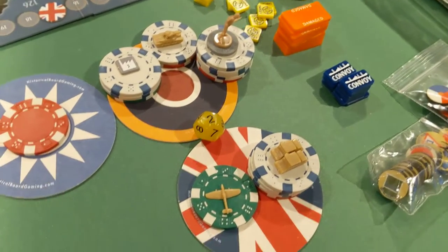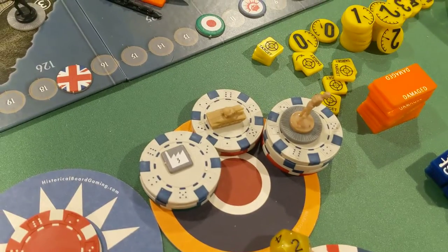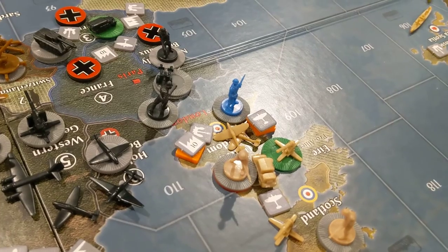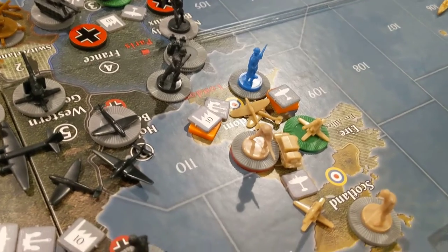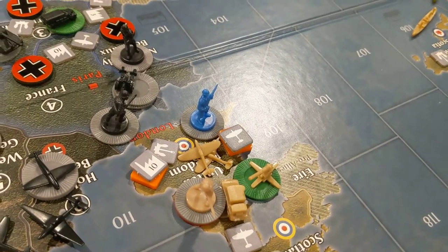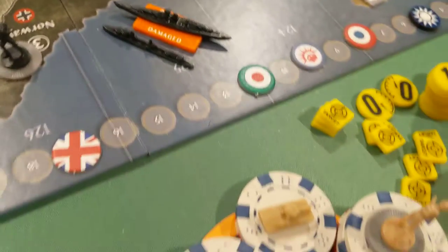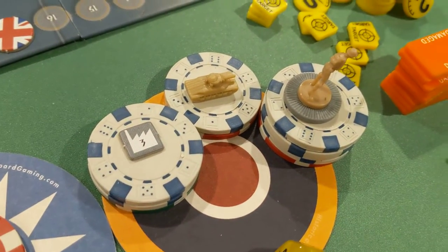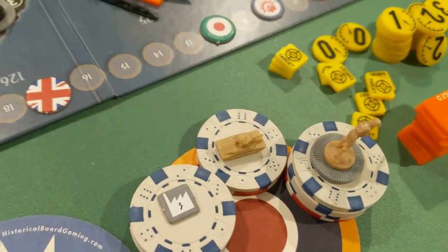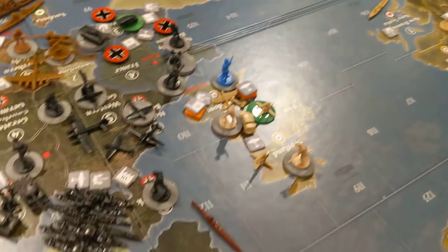Here are my purchases on the Europe map. With the change in the strategic boundary that Germany did in G2 to make it correct, I only have five damage on my factory and four on my airbase, so I'm not going to fix that. I'm going to go ahead and buy a factory for Persia, a tank for South Africa, and three infantry — probably one for London and two for Canada.